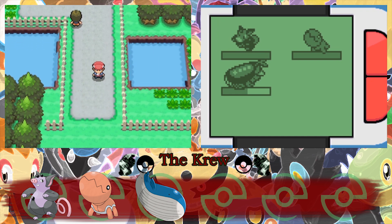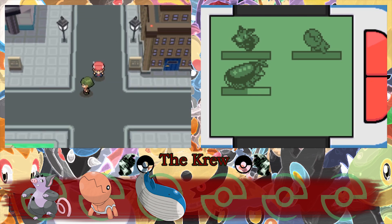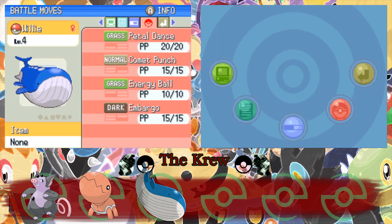Let's quickly go to the Pokemon Center, heal up our Wailord, and let's see what kind of moves he has. Petal Dance, Comet Punch, Energy Ball, and Embargo. So this moveset's completely opposite to the type he is — it's a whale that knows grass moves. Neat.